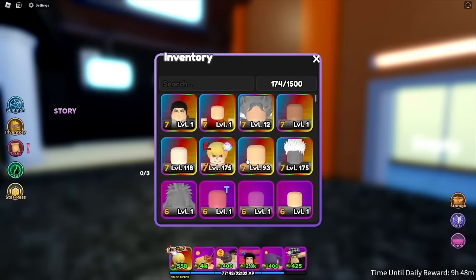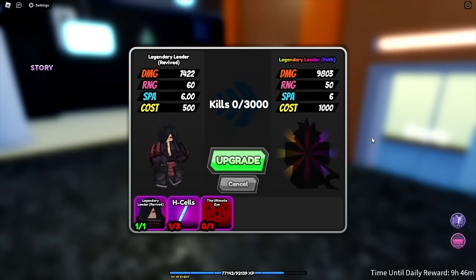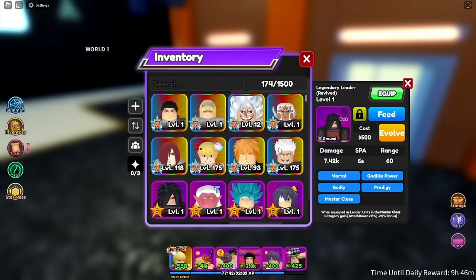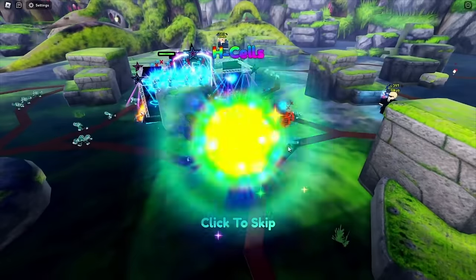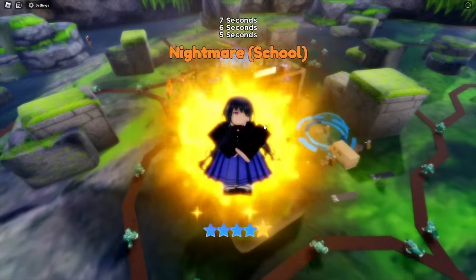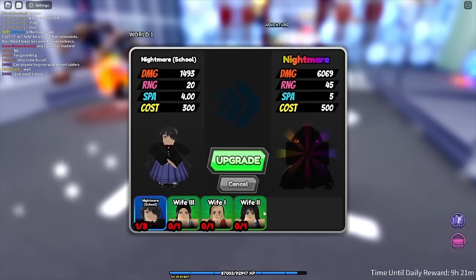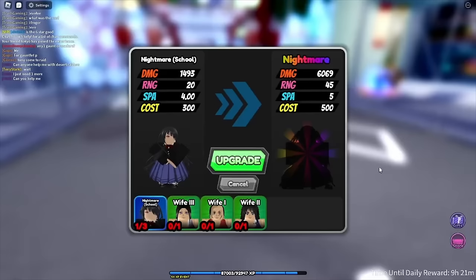It's day two of grinding the new update and the first thing we're gonna do is get Madara to a seven-star. We're gonna start doing these raids. While doing the raids, there's also a chance to get Kurumi from that one anime and she's supposed to be better than Gojo because she has a time stop that you can stack with Gojo. That was literally our second raid and we already got Kurumi, but I had a feeling we were gonna need more. You also need Tengen's wives — I'm assuming these are from the raids or capsules.